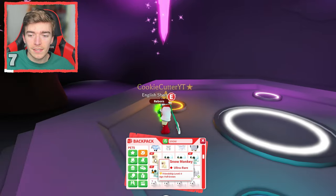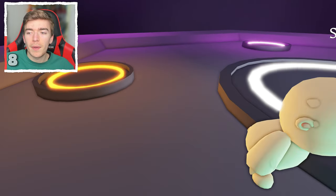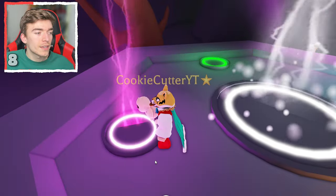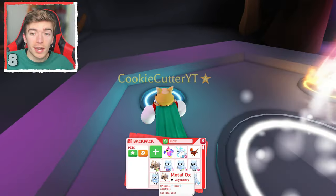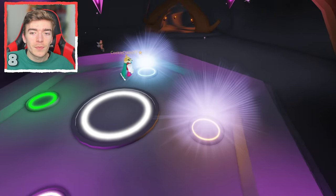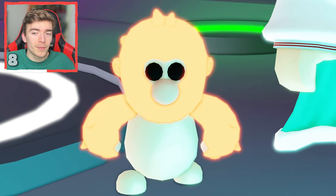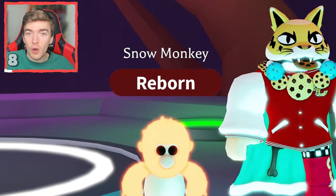Up next is potentially one of the most hated pets in Adopt Me, but this is an ultra rare. People just despise the design of the snow monkey — personally not my favorite. I have no idea what the neon looks like, but it's a white pet so I have a feeling it might just glow white. Let's find out. I was hoping the neon would make me like the pet, but I still don't like it. It's a snow monkey I guess.